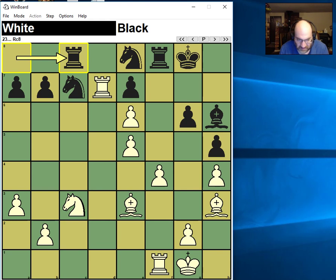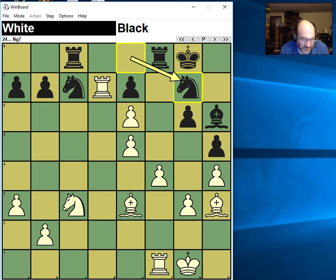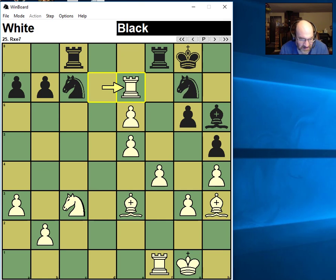I take the 7th. He says hey, you take the A-pawn. I said you know what, I can't do it right now anyway. He takes the F4. First I protect the F4. I could take the E5 — I said no, I can take this E5 and protect the E5 at the same time.